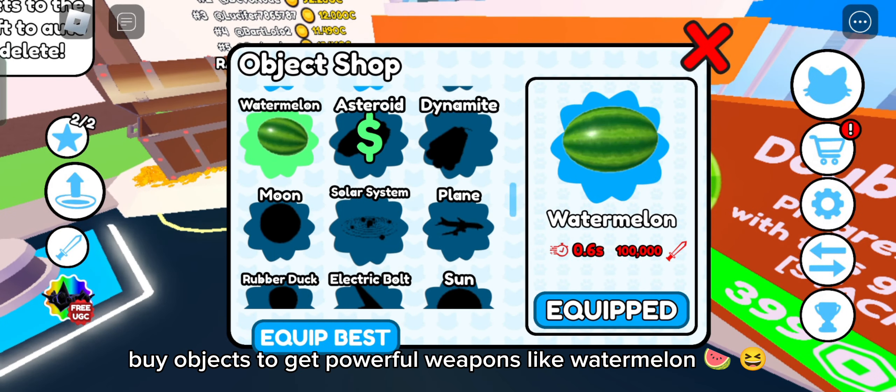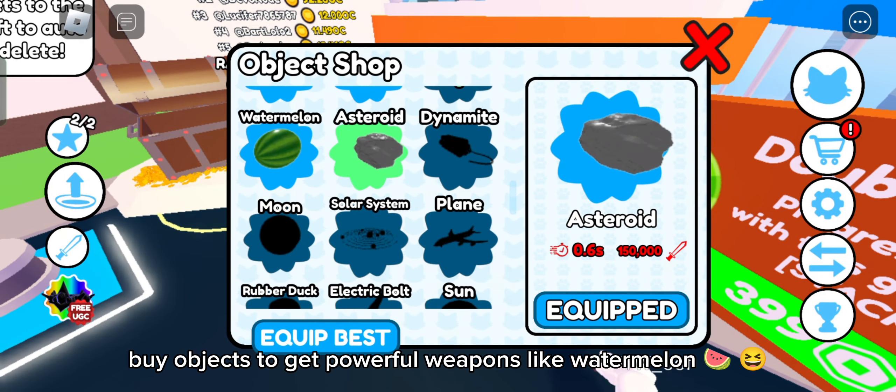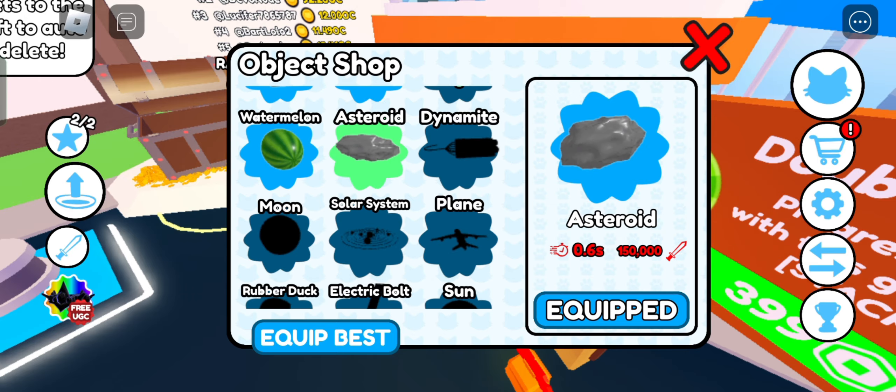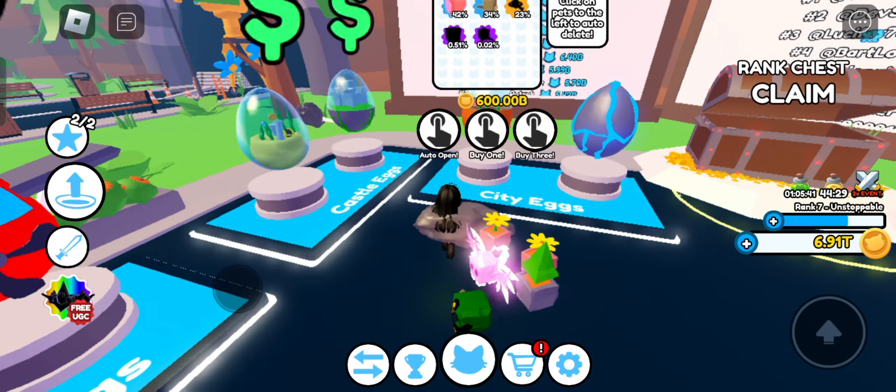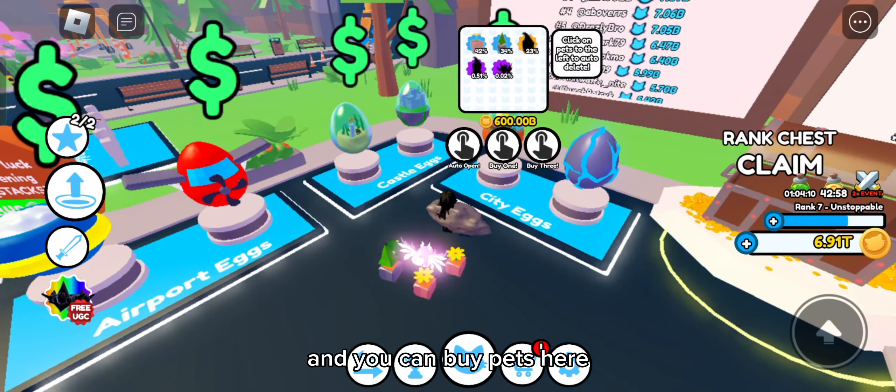Buy objects to get powerful weapons, like the watermelon. You can also buy pets here.